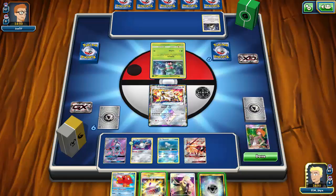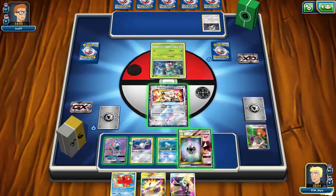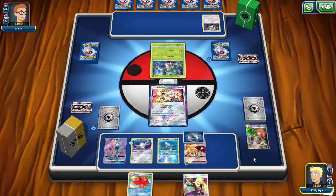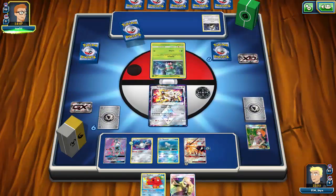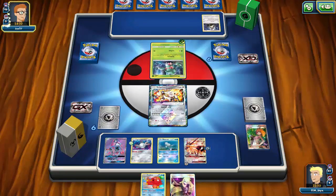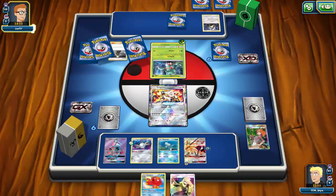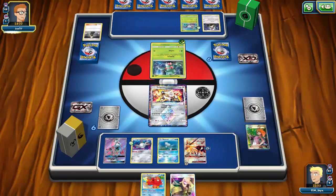I want to save my Mount Coronets so my opponent either has to counter the stadium or use their last Field Blower. Pretty solid start — I have Octillery and hopefully get Magnezone next turn with Rare Candy. My opponent just attaches and Cynthias, which is great for me since they couldn't Brigette turn one. Looks like it's a Lurantis/Golisopod deck — and is that a Kangaskhan on my opponent's bench?